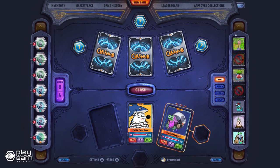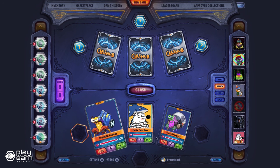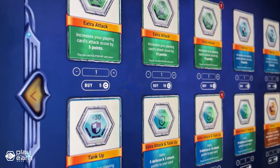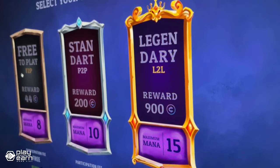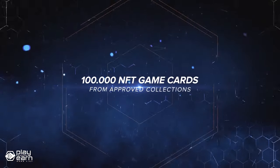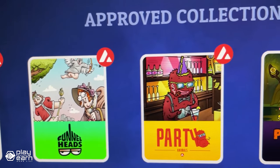On each turn, you have a certain amount of mana to spend on playing cards or using special abilities. Then you can attack your opponent's cards or their life points directly. The first player to reduce their opponent's life points to zero wins the game. You can choose from different game modes, such as free play, ranked play, or tournament play. You can earn Clash Tokens by playing ranked games or tournaments. Clash Tokens are used for various purposes on the platform, such as buying new NFTs or voting on DAO decisions.